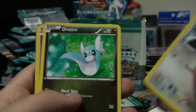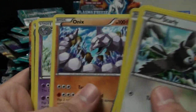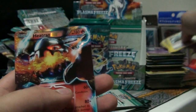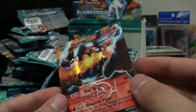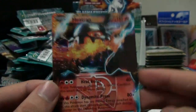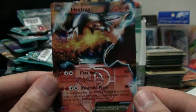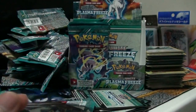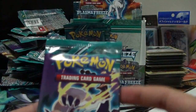Starly, Dratini, Nidoran, Dratini, Sandile, Vaporeon, Onix, Nidorina, Krokorok, and... Heatran EX. Why are you following me? But at least it's an EX - at least it's a Heatran. So we got the full art and the normal. That's good - two normal EXs, one full art, and one ACE SPEC. Does this mean we're due for one more full art?